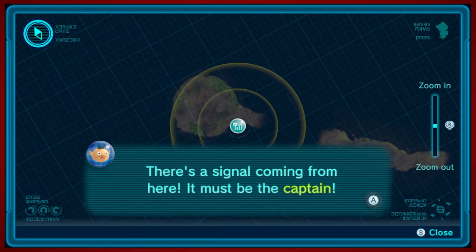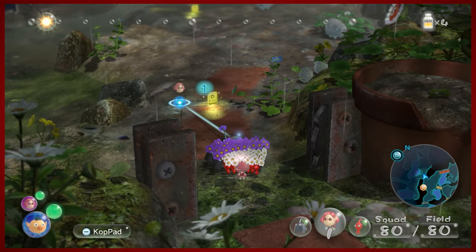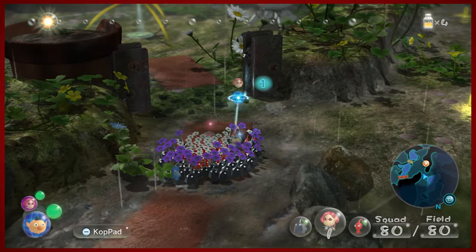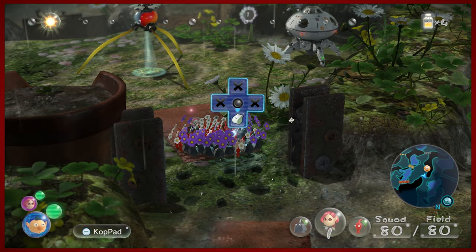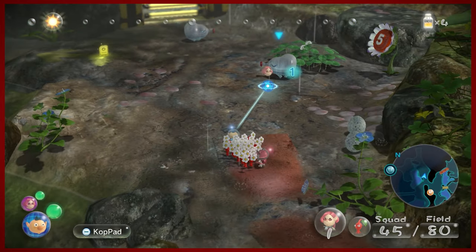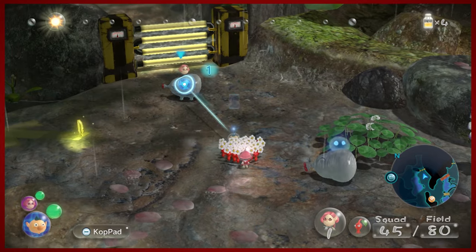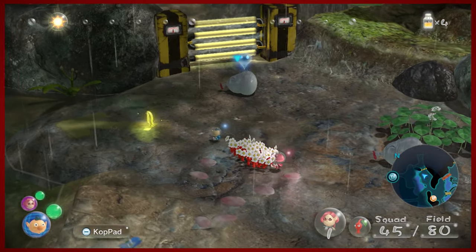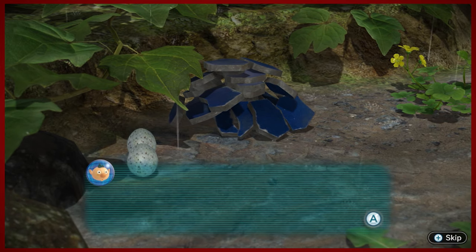We're getting a ping, potentially from Charlie. Now we've got a new enemy in this area we're going to be very careful with — the game already gives you a huge heads up that they are resistant to fire. These are fiery blowhogs, which are highly dangerous especially if you've never played before. If you're not paying attention, these guys will give you a rough go — they shoot fire out of their snouts and will burn your Pikmin alive.